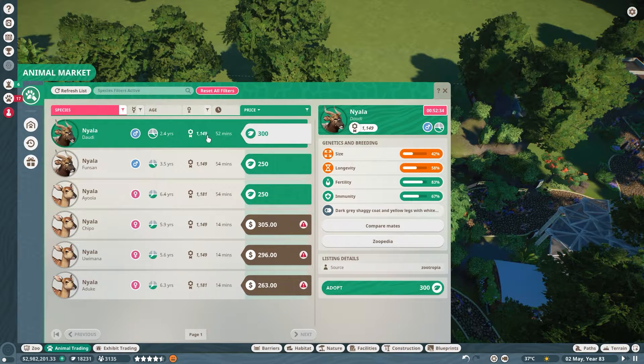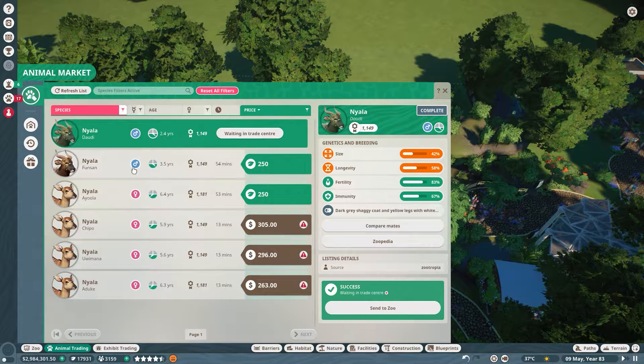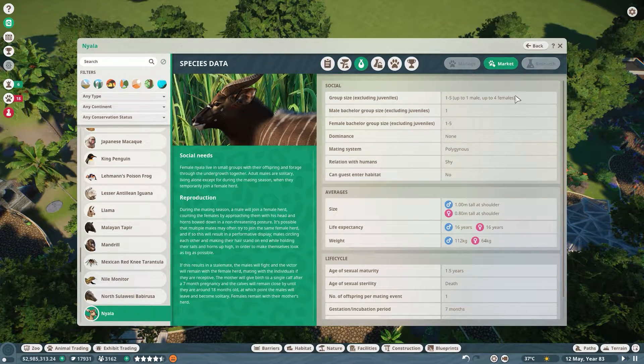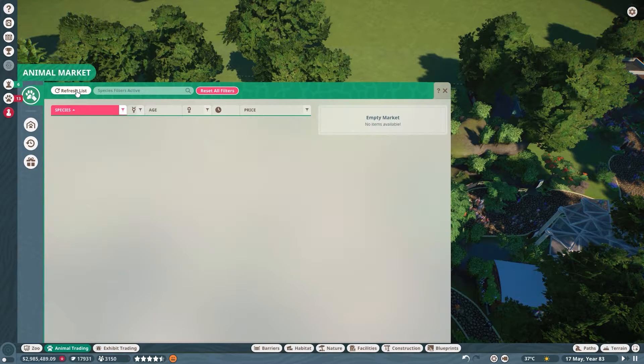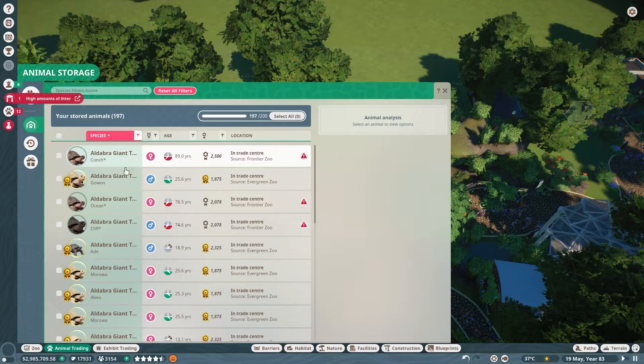The males are a little more expensive. This dude is looking good so we're actually going to buy him. Did we get him? It's having to think about it. We got him! Let's check the Zoopedia - up to one male, up to four females. I might actually get these unhealthy looking females. We have one more for cash even though her longevity is like zero, I'm sure she'll be fine.